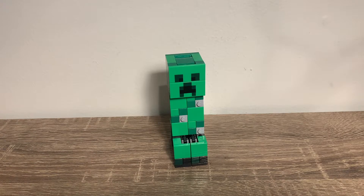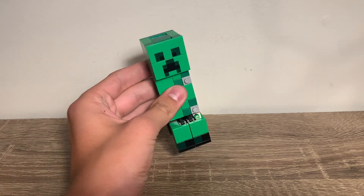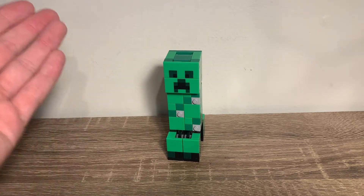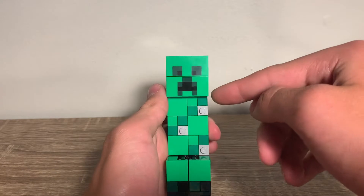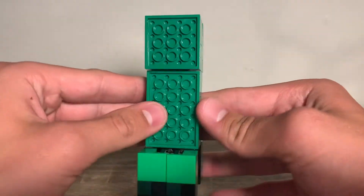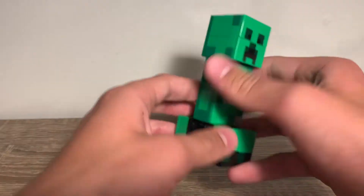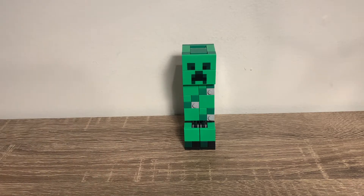For the first figure we have the Big Fig Creeper, and this is such a good figure to have as a big fig because it's so iconic — literally one of the most iconic hostile mobs in Minecraft. The front looks really good, the face print looks great, the feet look great, but the back does not. We're just gonna pretend the back doesn't exist because it looks really bad. It's not tiled off or anything — it's just there. It's kind of like Grian's Mansion from Hermitcraft Season 7 where he only did the front and never the back.